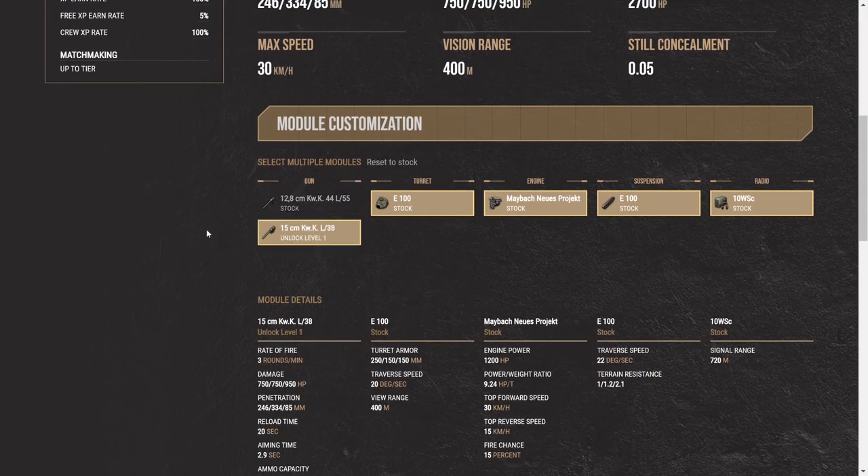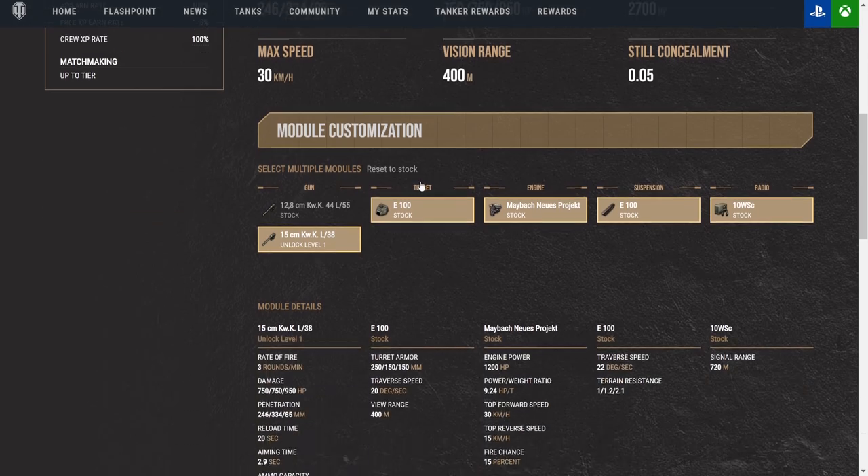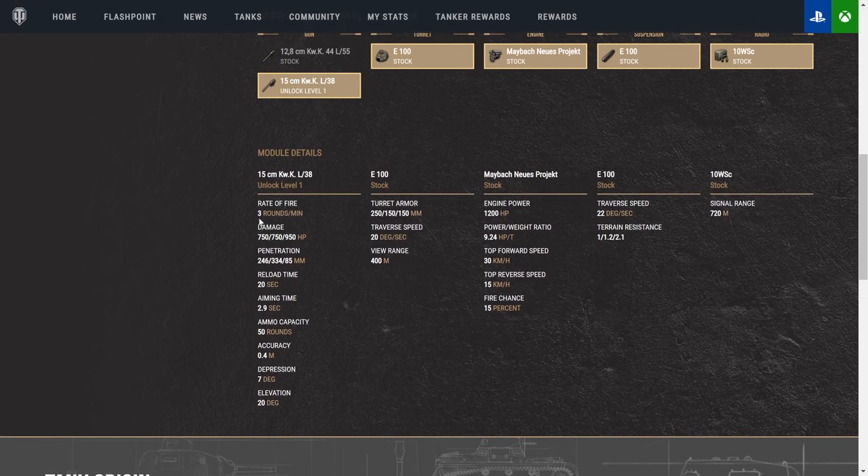The E100 has a view range of 400 meters, which allows it to spot its own targets as long as you have a spotter crew or coded optics. I'm running situational awareness which gets my view range up to 424, and with the premium consumable it reaches 466. Hit points are 2,700 — quite meaty. Top speed is 30, which doesn't feel too limiting. Rate of fire with the 150mm is three rounds per minute.